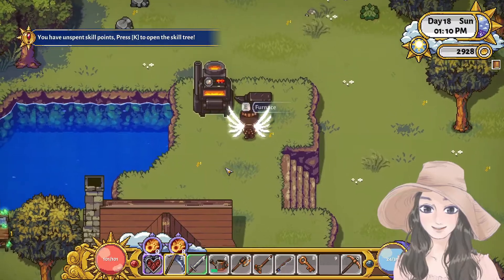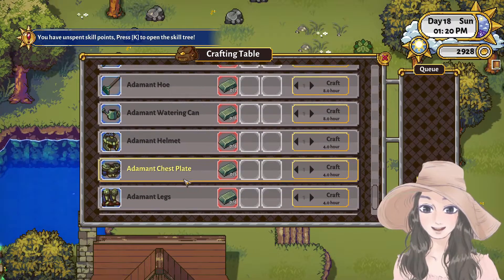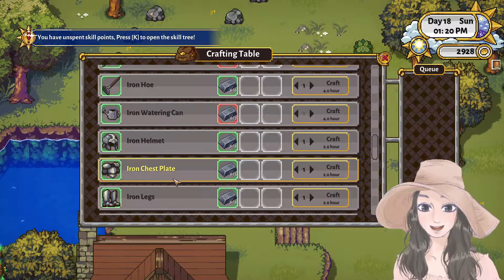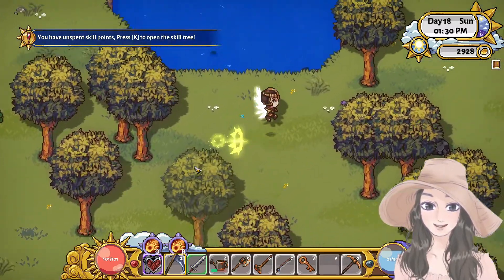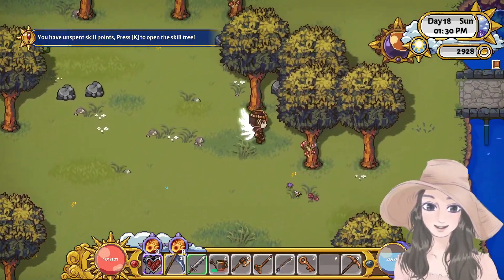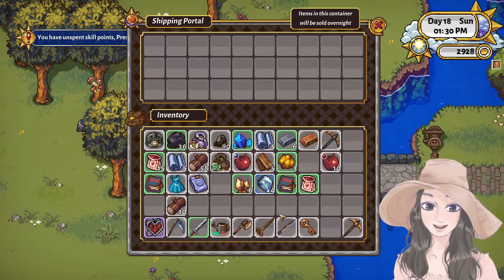What's more — if we can get the iron gears next, that would be amazing. We also have some copper keys, and I think we should make more copper keys.